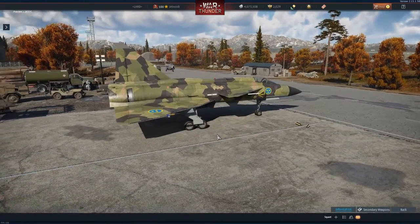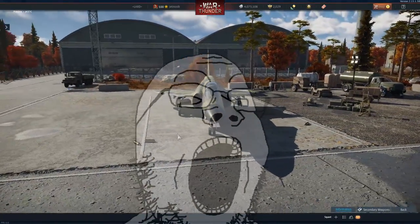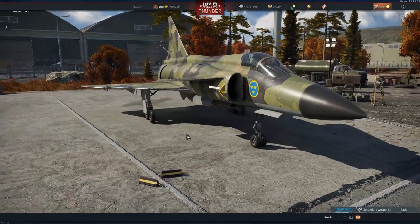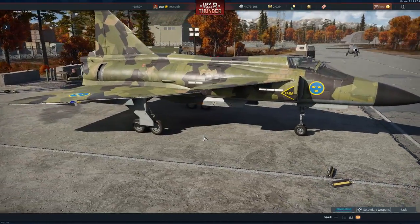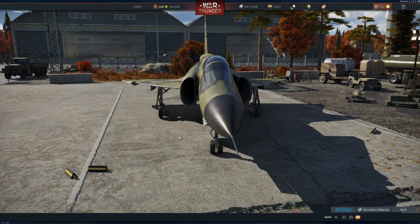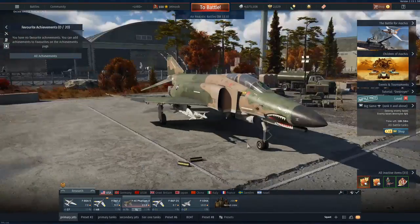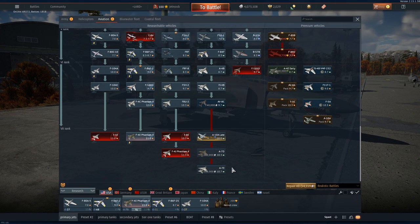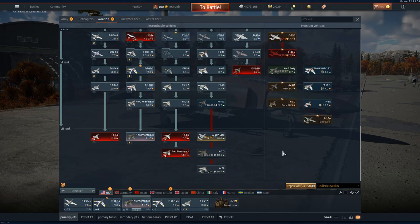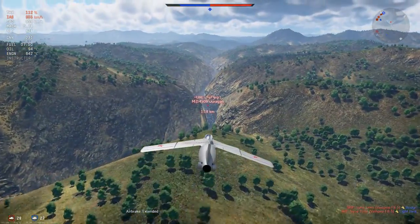Have you ever finally finished researching that one fighter jet you wanted since you downloaded War Thunder, only to have your excitement crushed by realizing you're still 500,000 Silver Lions short of buying it? You're not alone. Players have been complaining about Gaijin's economy nerfs for a long time, and it's become harder to efficiently grind Silver Lions for those beautiful Phantoms and MiGs. Today I'm going to show you a few different ways you can still efficiently grind Silver Lions in air battles.